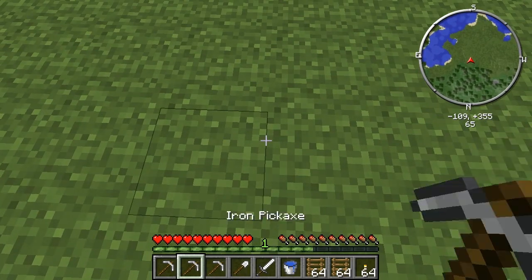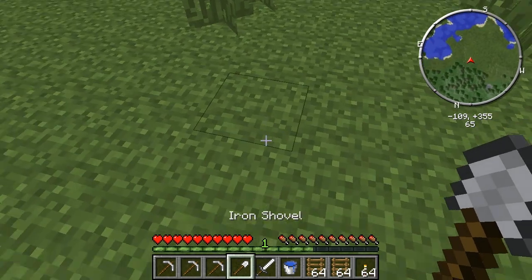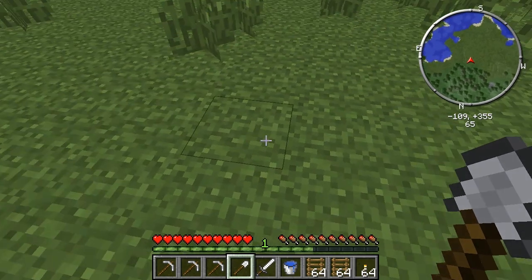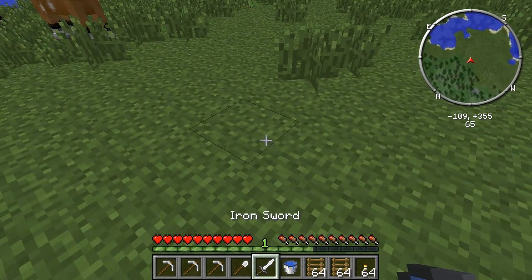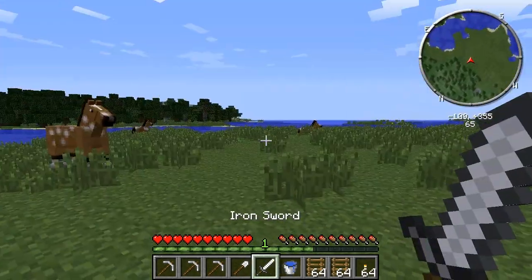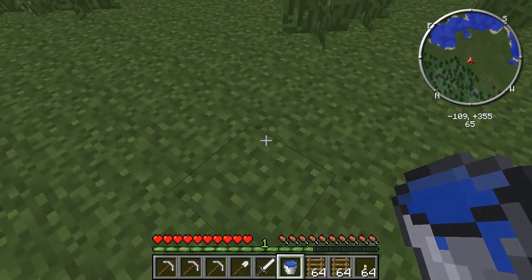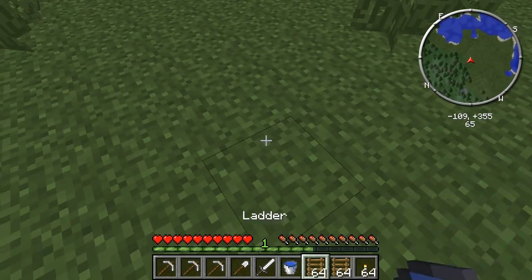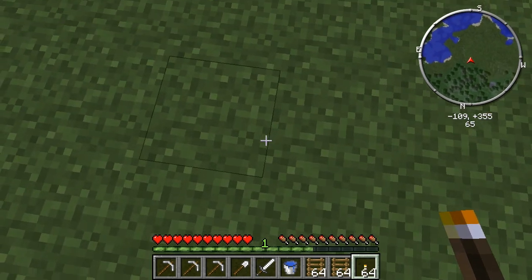So what you want to start out by doing is getting some iron pickaxes, an iron shovel or stone — doesn't really matter what it is, but you want iron pickaxes. And you want a sword of some type, or a weapon, maybe an axe. You want a water bucket because you might fall in lava and that would be bad, and some ladders so you can get up, and torches to light your way.